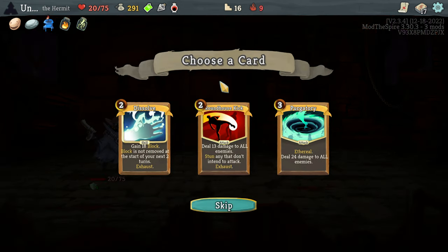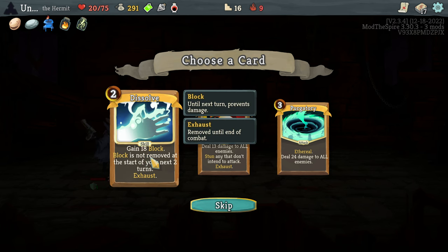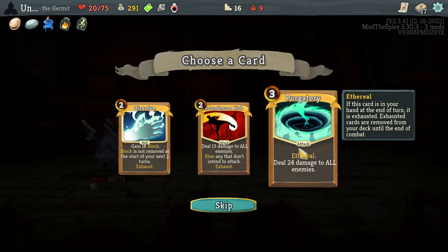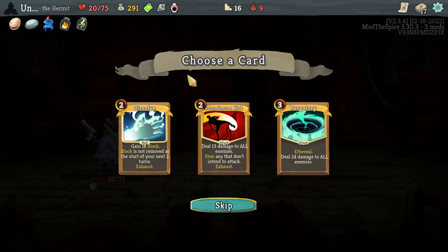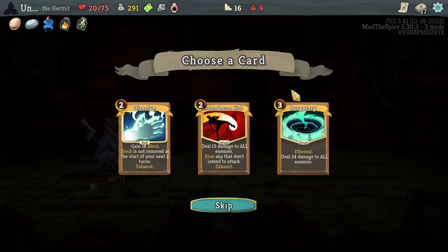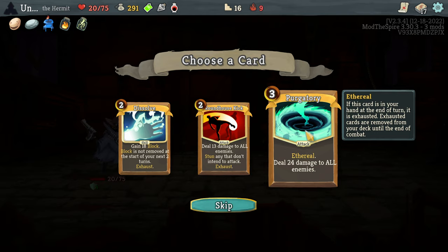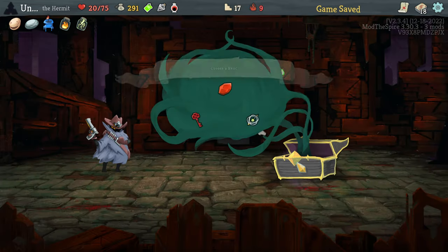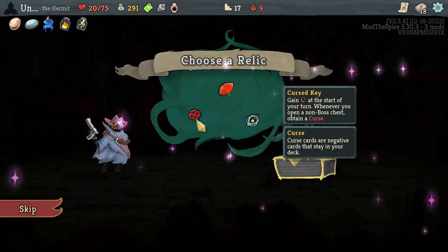Moving on with my life — see you in Downfall mode where I will get revenge on you. These are all awesome. Dissolve has saved my ass so many times. Roundhouse Kick is OP depending on the situation — being able to stun an enemy is so great, but so often the enemy is just attacking all the time. And then Purgatory — if we get an energy relic it'll be great, if not, I would rather get that Dissolve. That said, it is super good against the Birds and all fights with multiple enemies. With this guy I think you always want the Cursed Key.